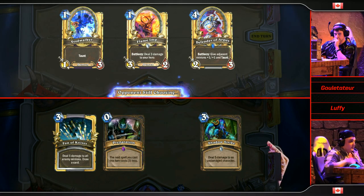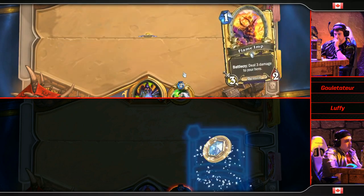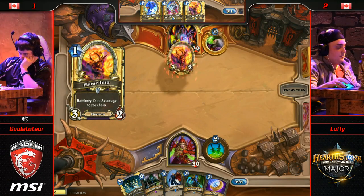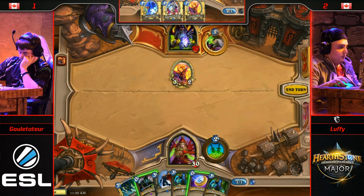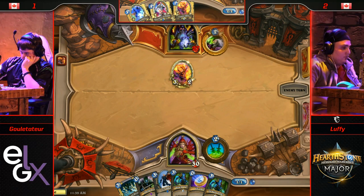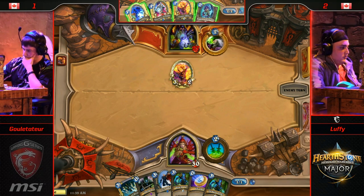Shadow Strike kept — wow, Shadow Strike is a pretty good answer to Councilman actually. And that is a powerful hand. There's no Backstab for Luffy either. Second Shadow Strike. You're looking at Coin, SI7 Agent next turn. But look at Gulettatur's opening — it is not slowing down. Well, apparently you got something even better — that's the new Murloc card, Bilefin Tidehunter — summons a 1/1 Taunt Slime.